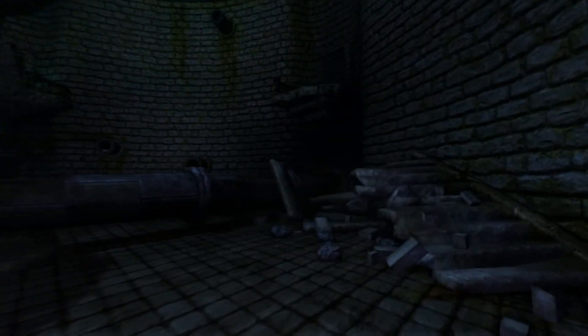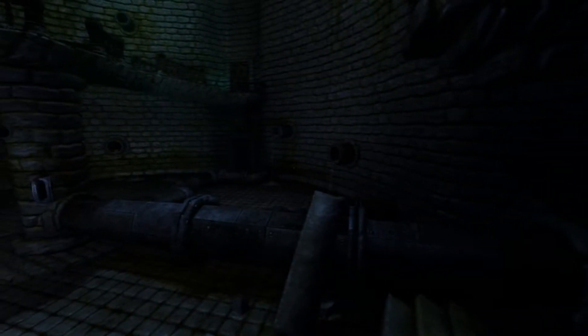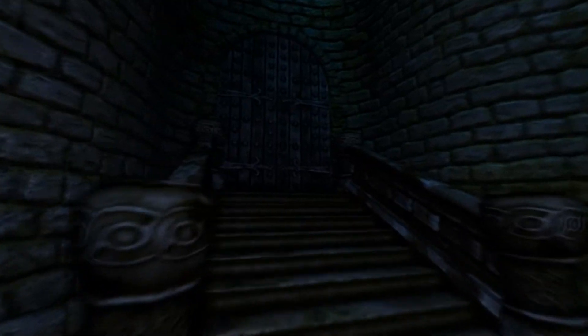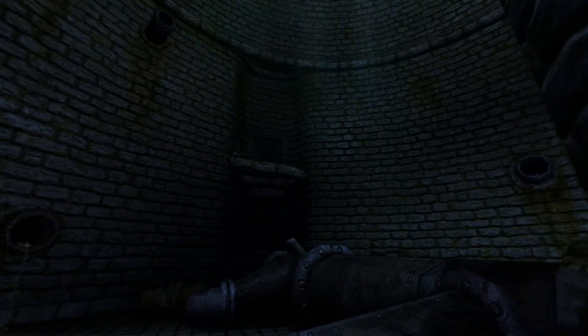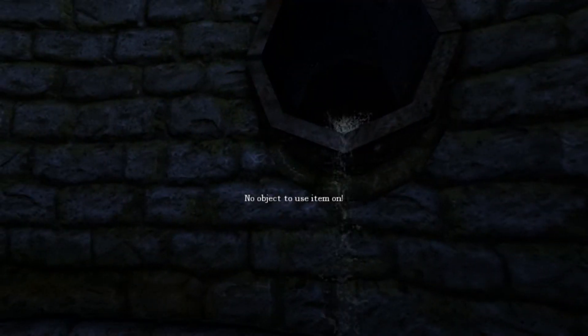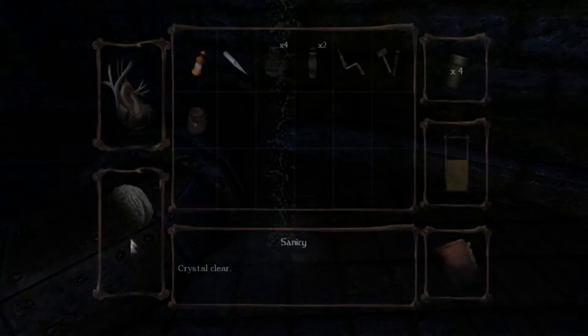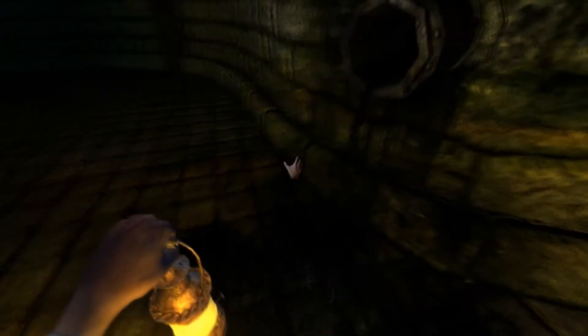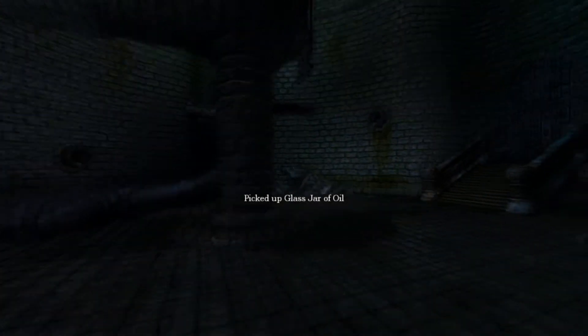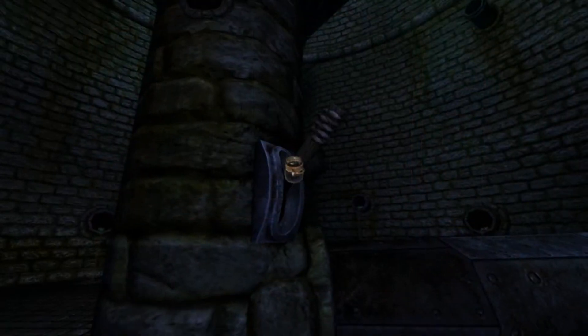All right, let's see what we can do here. Doesn't look like anything else, so I guess we just move on — it won't budge. Oh, there's a ladder. I don't think we can climb that... maybe we can. No object to use the item on. What's this? Oh, there we go. Perfect. There we are.